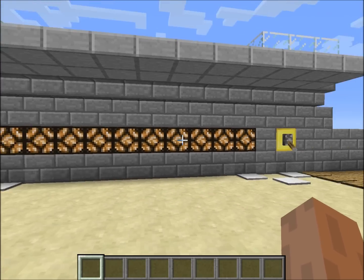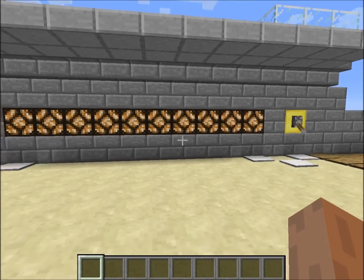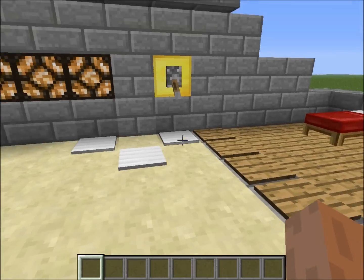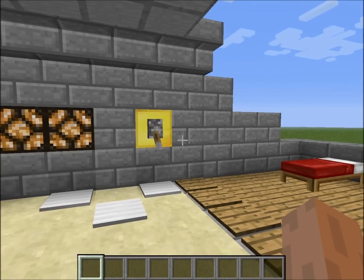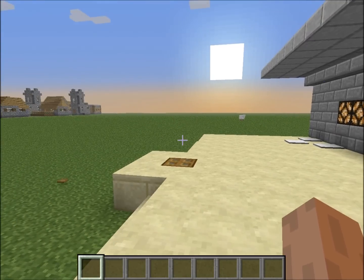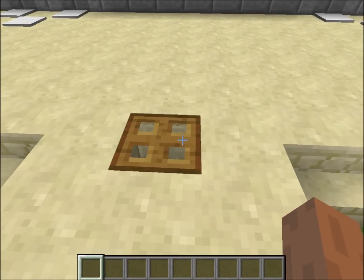It consists of ten lamps in a row, a series of pressure plates — though you could also use tripwire if you want — a reset lever, and some redstone in the back.